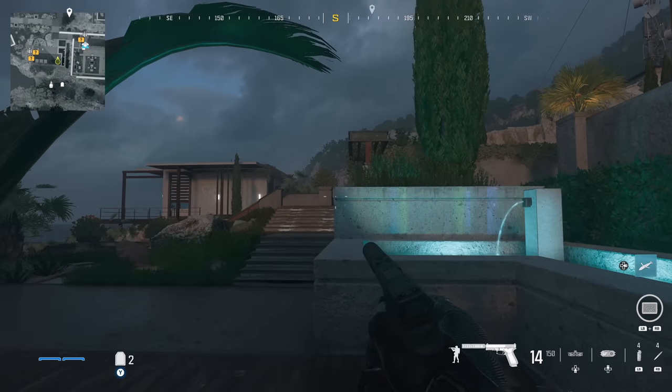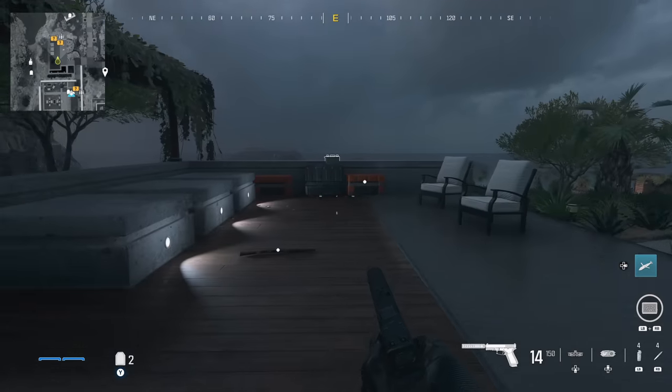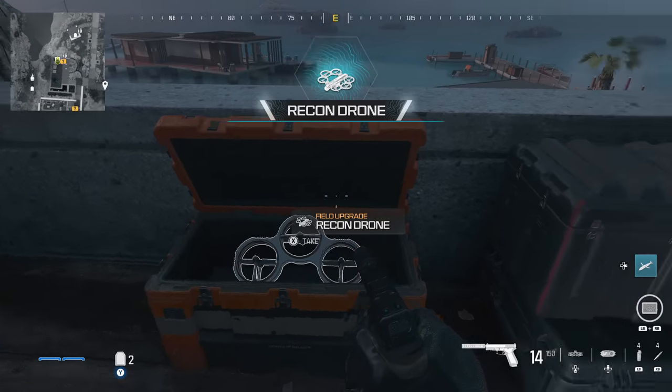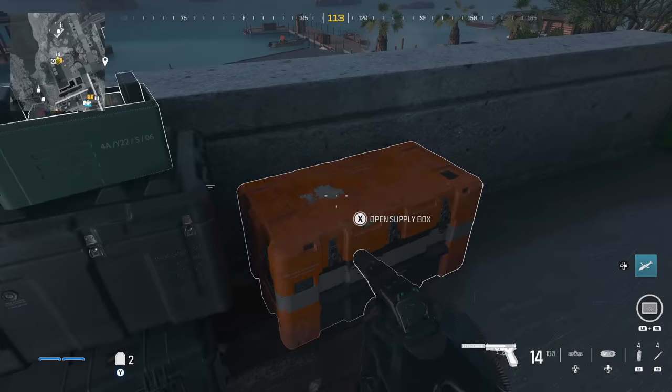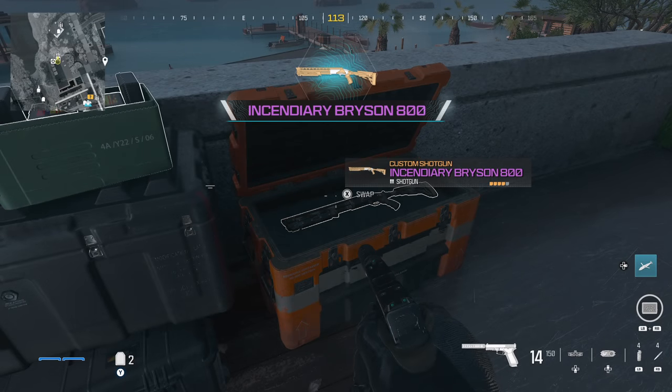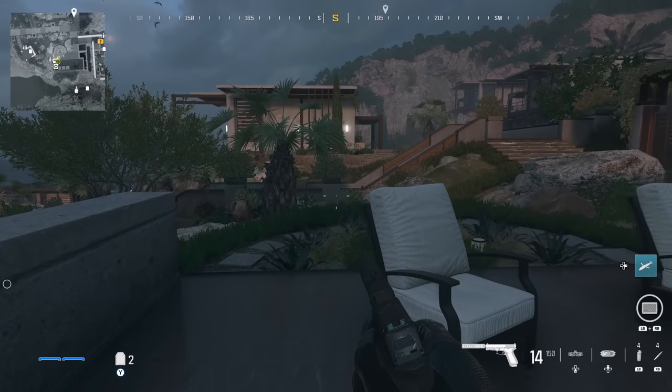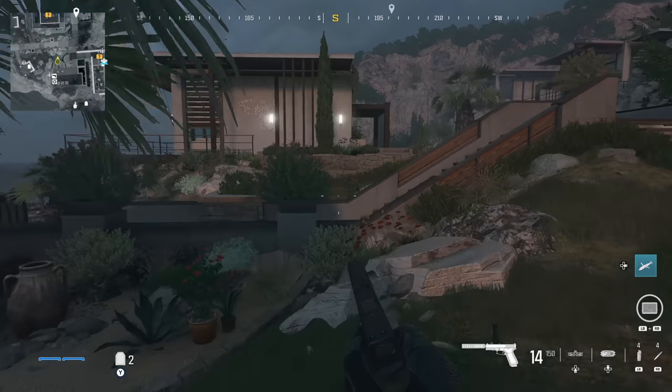Let's now hop up on top and head directly south. As soon as we hop up we'll be in a small area with a fountain. Here you can find two supply boxes containing a recon drone and an incendiary shotgun. Then let's start heading even further south.